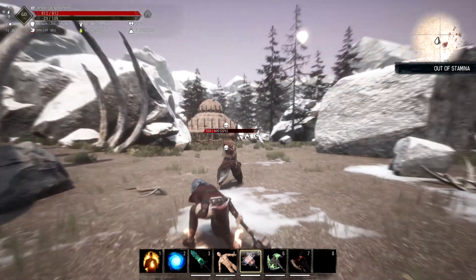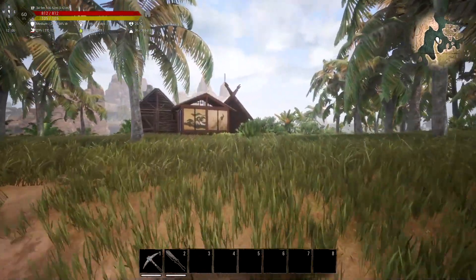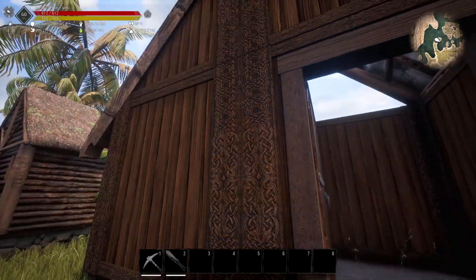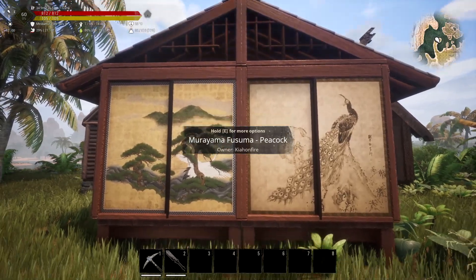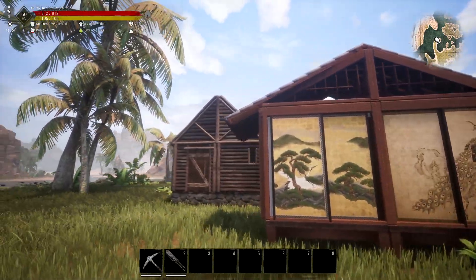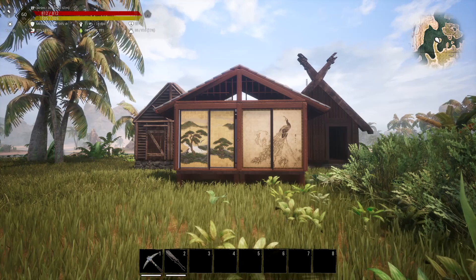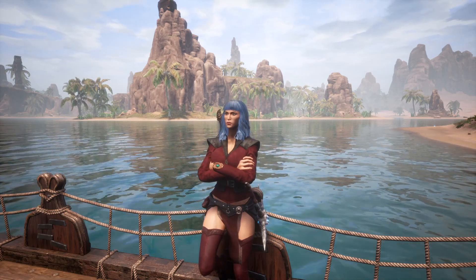My next mod is a big building mod — if you've ever wanted different building pieces in Conan, this is a great one. This is called Northern Timber. You can have Japanese-style houses with loads of customization: different panels, sliding doors, and more. There are different building sets with different themes. Not a lot to explain — if you want more building pieces or different themes to play with, Northern Timber is a great mod for it.